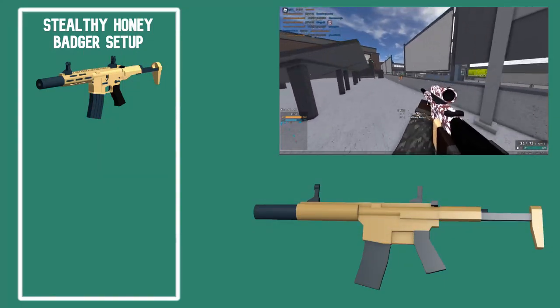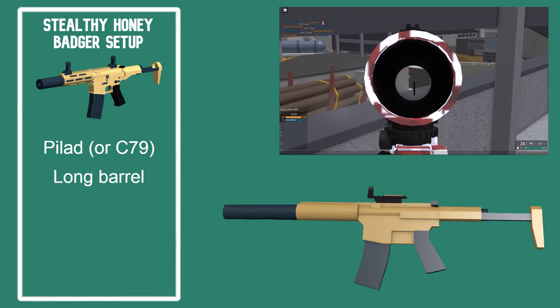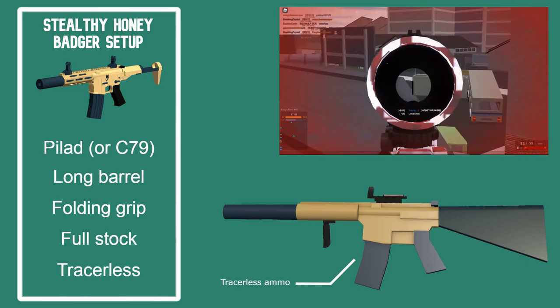A setup for this playstyle I recommend: P-LAD 3 or C-79 for their around mid-magnification, Long Barrel, Folding Grip since higher magnification sights have worse camera recoil, Full Stock, and of course Tracerless.